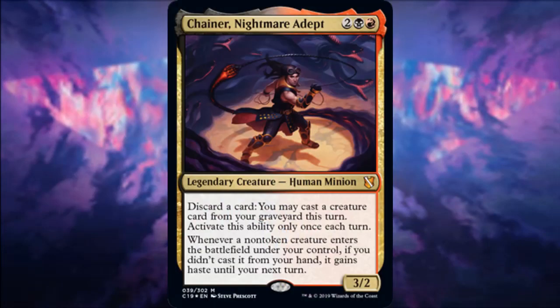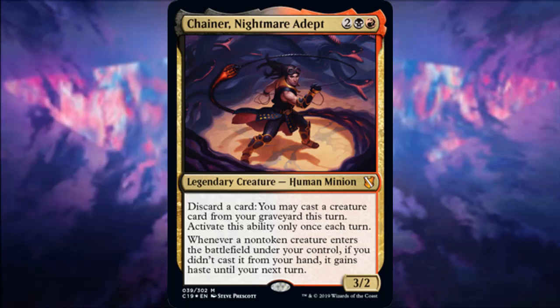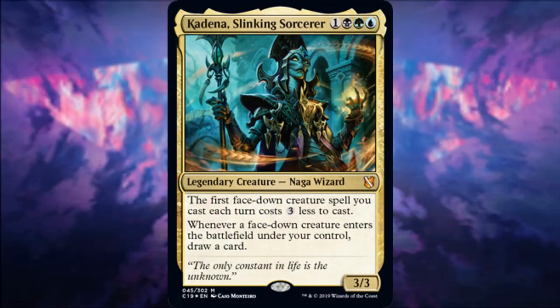Next, Nightmare Adept: I like getting graveyard recursion in black and red, which has a difficult time with recovery. You have a commander option here that's kind of like Karador or Ghost Chieftain, letting you cast a creature card from your graveyard after discarding. However, it's kind of lackluster when we already have Karador and Ghost Chieftain — it's not really offering anything new aside from the colors, though the haste is a nice addition.